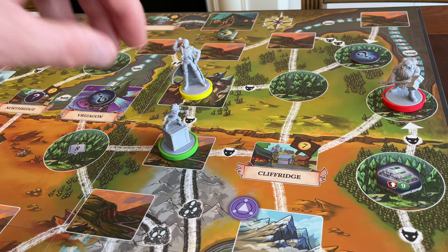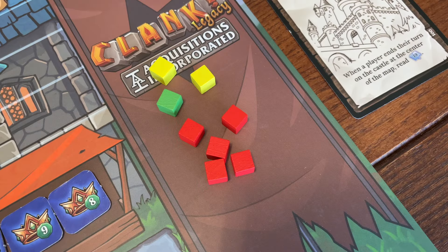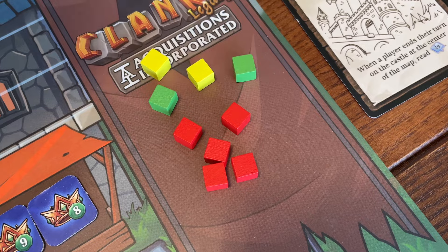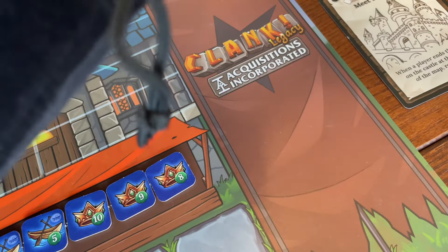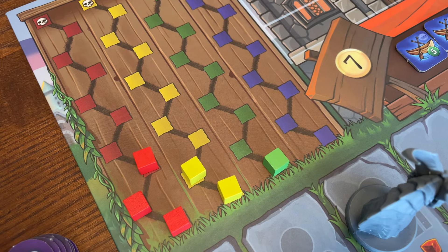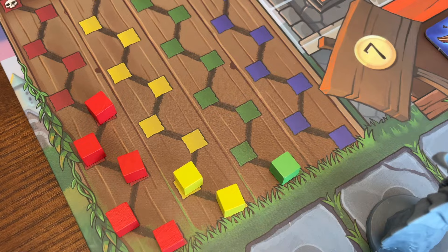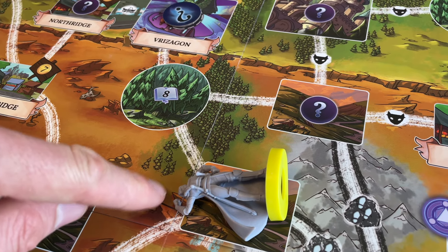Clank's headline feature is that it combines deck building with an element of bag building. Certain cards in a player's deck generate clank cubes, thematically representing an adventurer making noises which might awaken the dragon. Whenever a dragon icon enters the market, the dragon attacks – all clank cubes which players have generated are added to the dragon's bag, mixed with harmless black dragon cubes, and then a number of tokens are drawn out of the bag equal to the dragon's current rage value. If a cube of your colour is drawn from the bag, you take a wound, and taking too many wounds will end your game prematurely. Black dragon cubes are not returned to the bag after an attack, so throughout the game the danger cranks up as the harmless black cubes decrease in number.